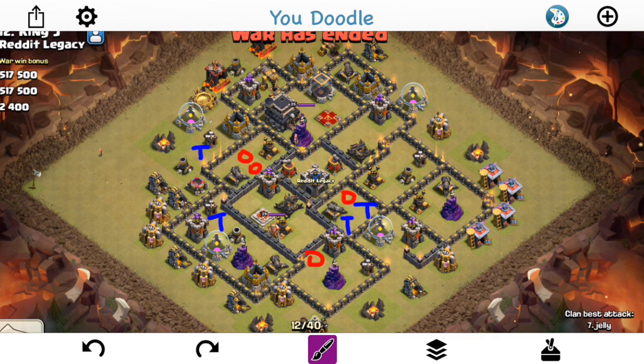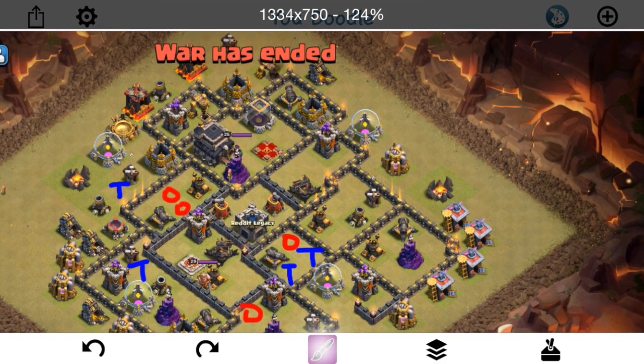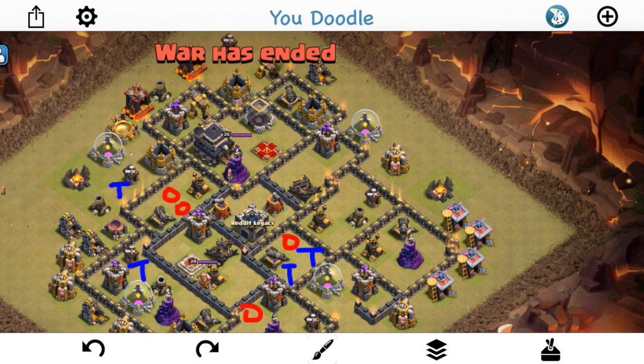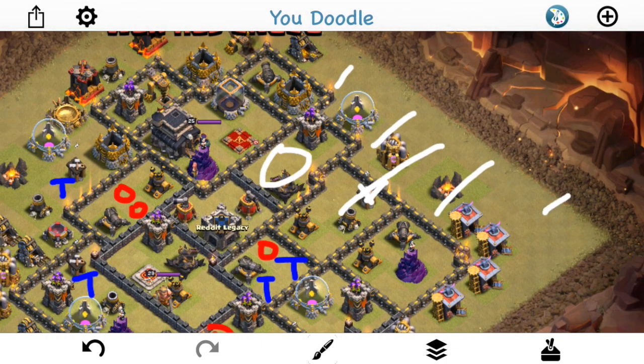Taking a look at what the first attacker did — he came in with two golems, a shattered Laloon, wizards creating the funnel, wall breakers in here, and then kind of lets the heroes, the two golems, and a few wizards move in. The idea, I think, was for the queen to shoot down both the enemy queen in that compartment — because she'll jump into there — and then the air defense in that compartment.